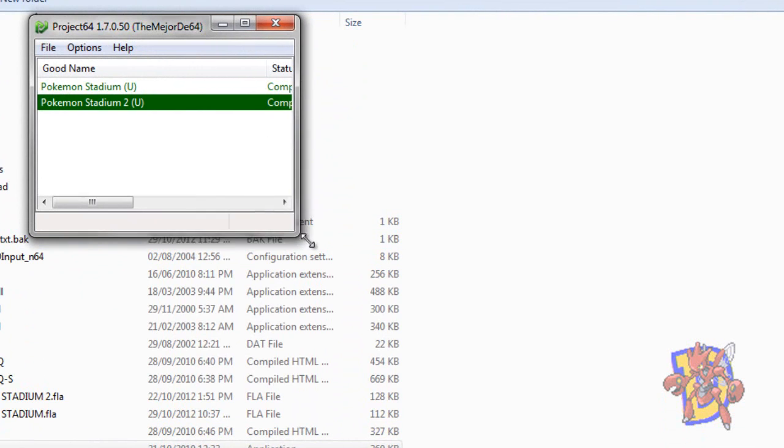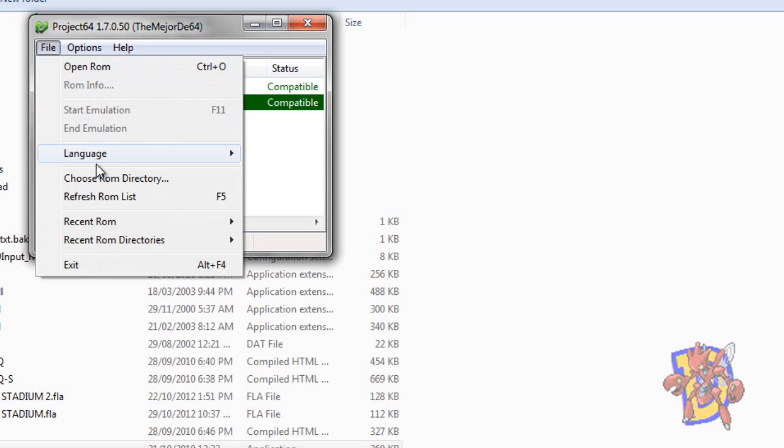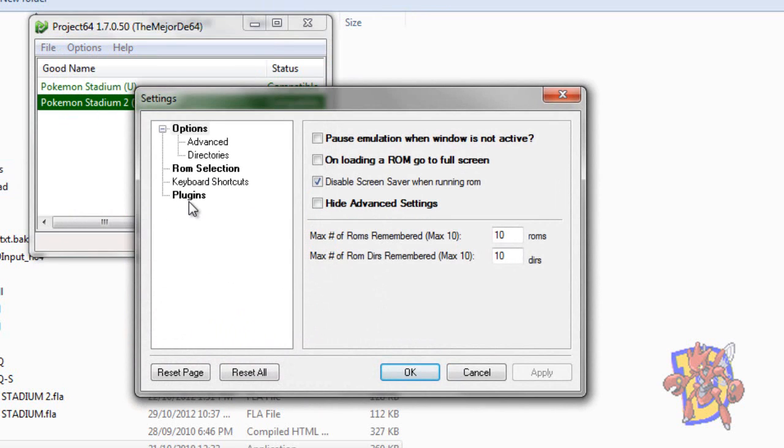Let's go to the configuration of the emulator for playing online. When you open it, there will appear a list of games and ROMs. If you don't have this, you have to go to File, choose ROM directory, and choose this folder as the ROM directory. After doing that, go to Options, Settings. Here it's important that this option is unmarked, because if you mark it, the emulation will pause while the window is not active, and that will make the emulation crash while doing netplay.